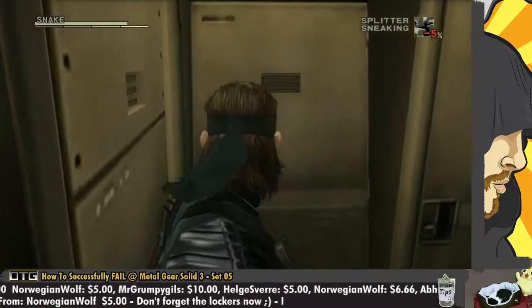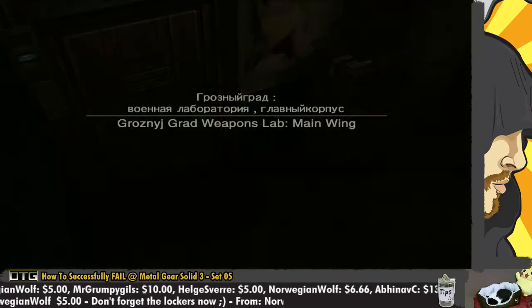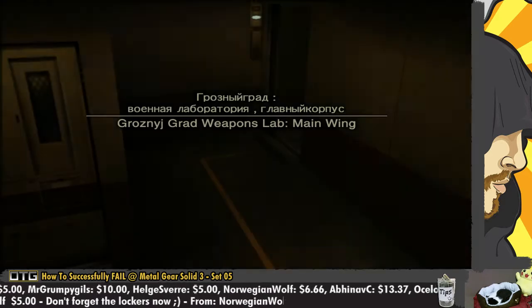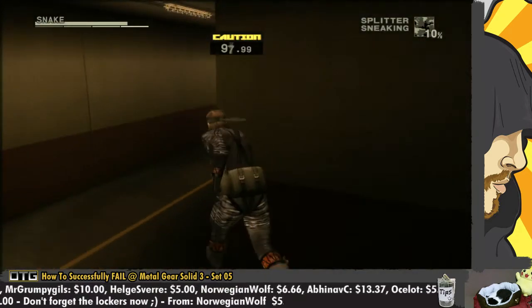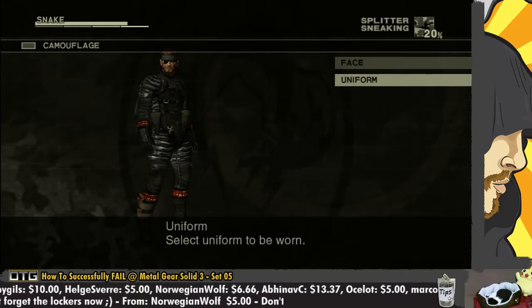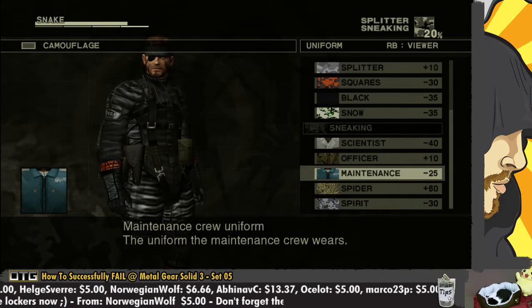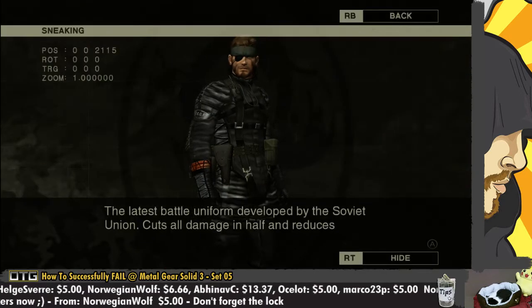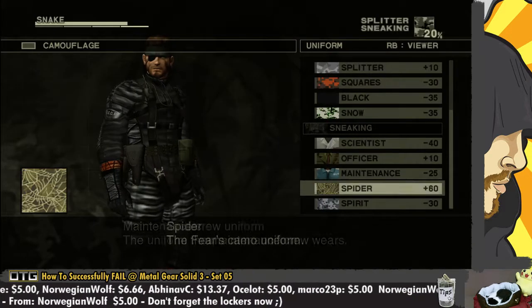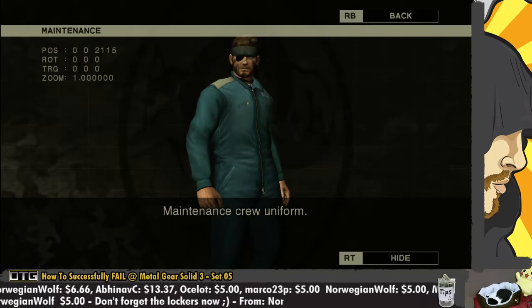Hey, there's some guy coming. I don't want to trigger the alarm. Fuck it. I'm lost. All right, go. Nice, thank you very much, dudes. Let's have a look at the other uniform. What do you mean caution? Why? Nobody saw me. Sneaking and maintenance - the uniform the maintenance crew wears. Okie dokie. There's a different menu there. So if I equip the maintenance... Is it right button? There we go. Maintenance crew uniform. Fair enough.